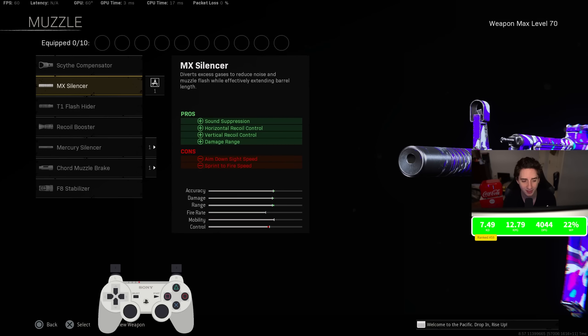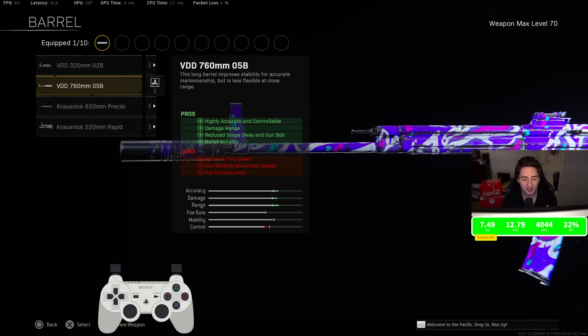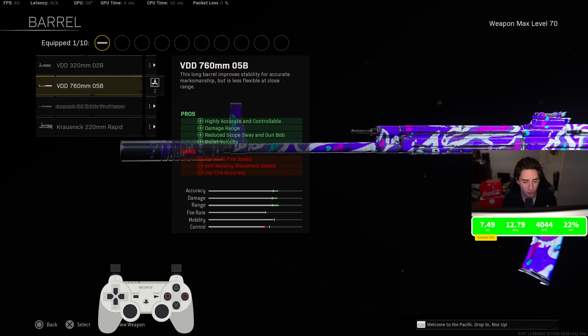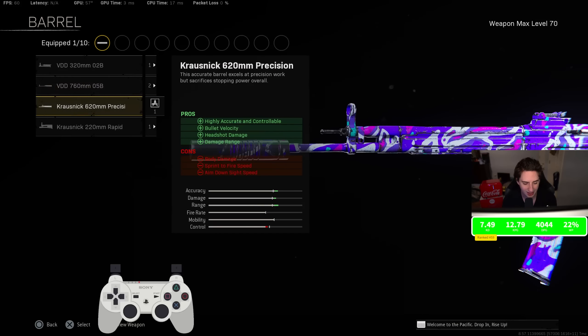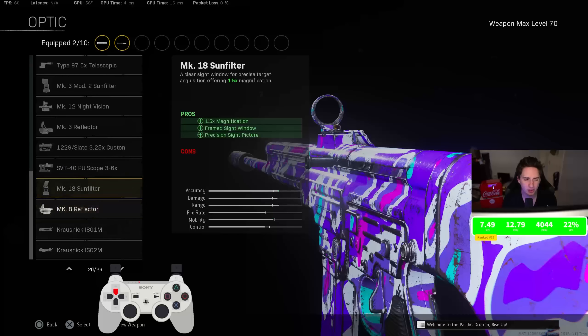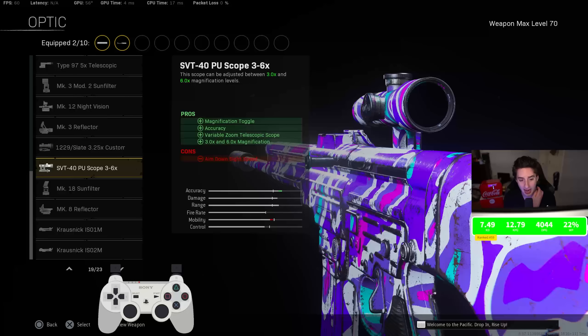Number one for the muzzle, definitely rock the MX Silencer. I've tried both the MX Silencer and the Mercury Silencer and I always found myself going back to the MX Silencer. For the barrel, I was rocking the 760mm — I've seen some people running the 620mm Precision one, but you actually don't get as much damage range or accuracy on it, so I really don't see the point. Definitely rock the 760mm.